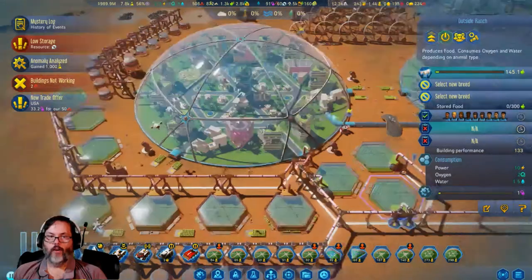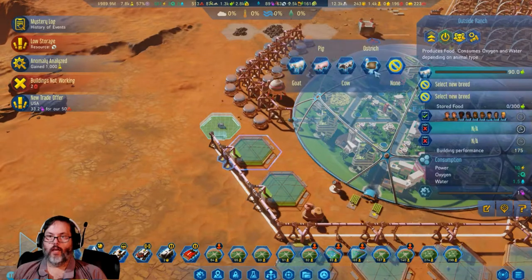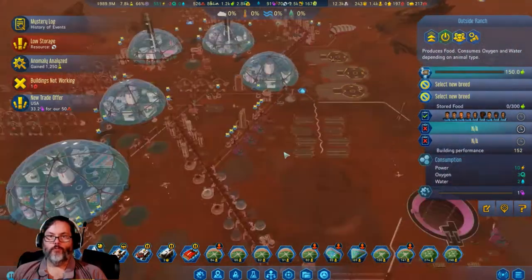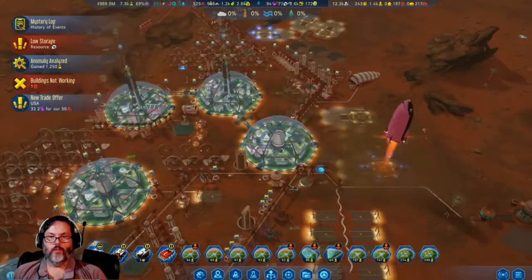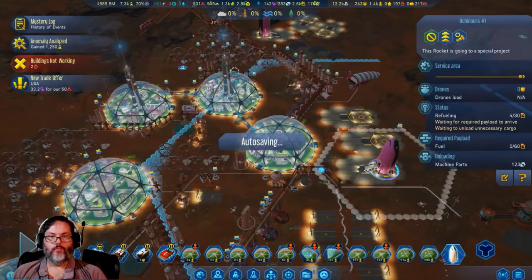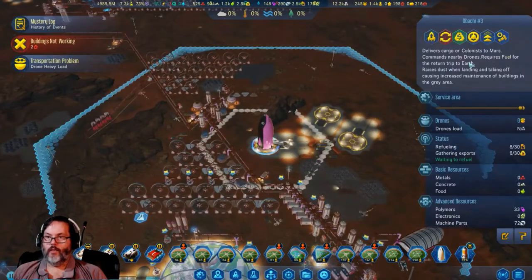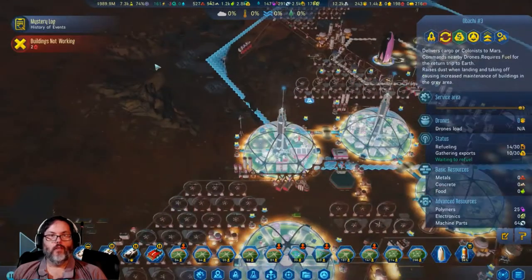Goat, pig, cow, ostrich — let's go ostrich. There must be a mod that gives turkeys because I have seen that before. We're gonna land you there and you will land up here. I'm gonna send you to capture the meteors. We'll take that till we can get our polymer production up and running.